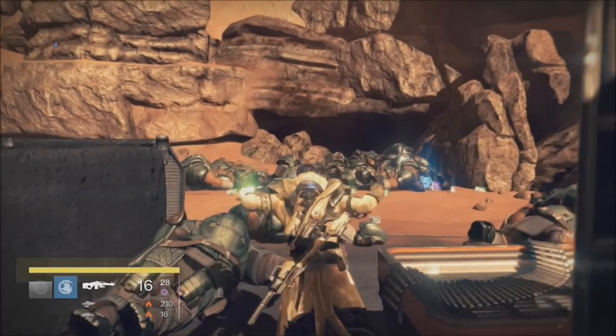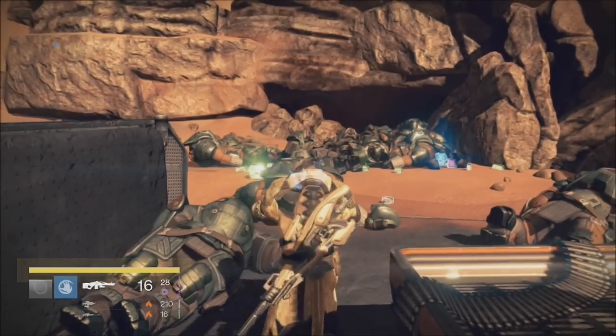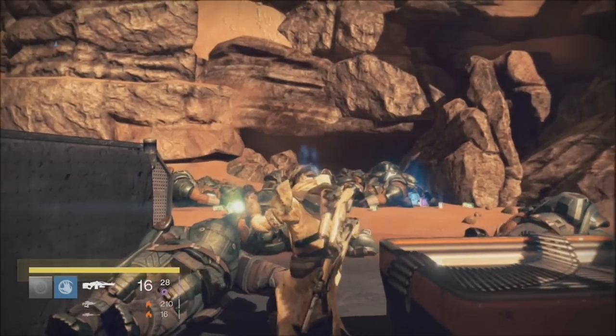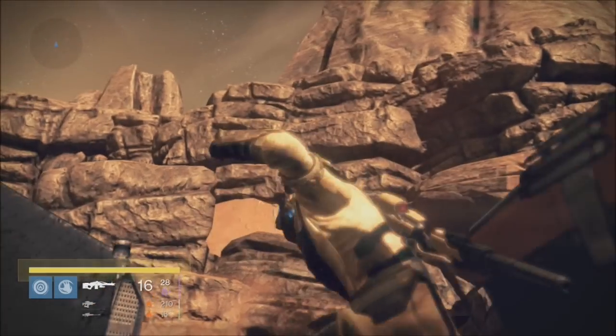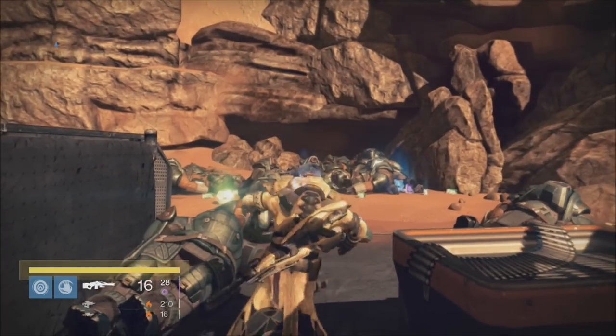So here we are — this was after about three minutes just to get this. There were a couple more green engrams that dropped that I accidentally jumped on, so you won't be able to see those, but this was after only three minutes of standing up there, and the enemy spawn is about three to five seconds.